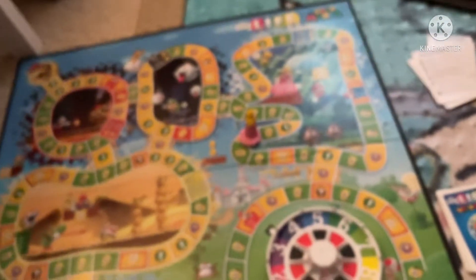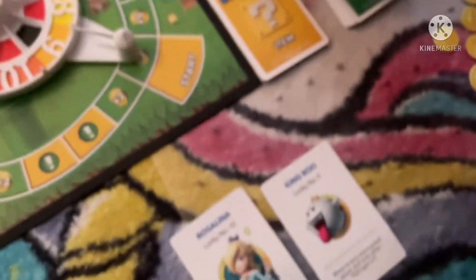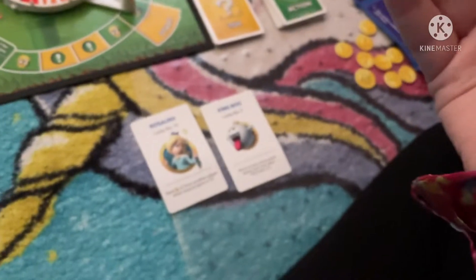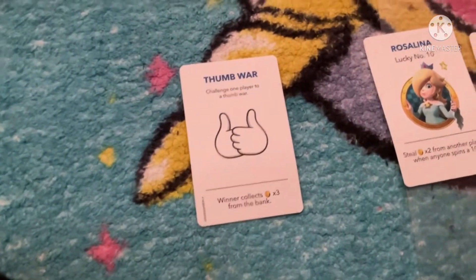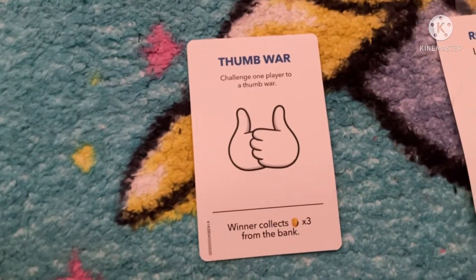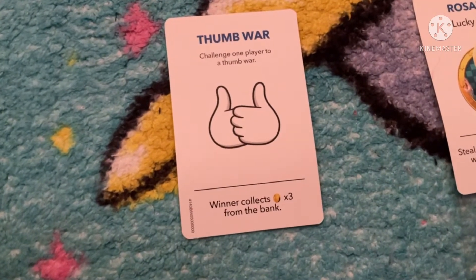If you land on the mini game space, you have to pick a mini game card. I picked the thumb war one, and it says: challenge one player to a thumb war — winner collects three coins from the bank.